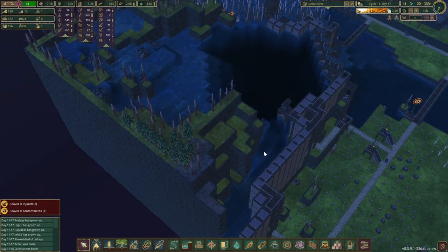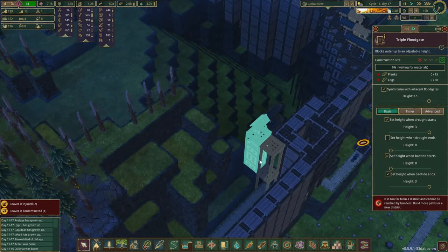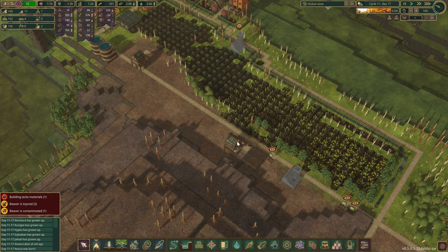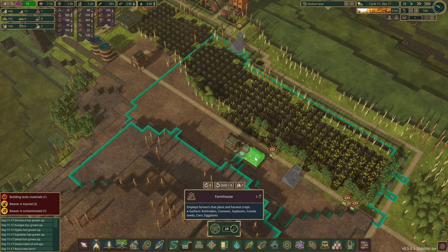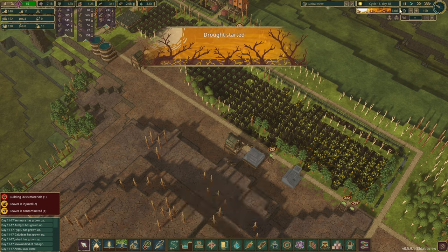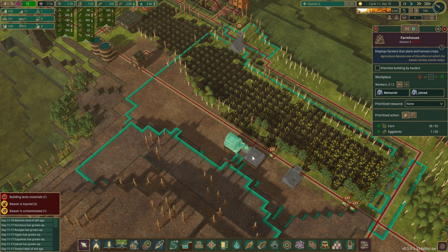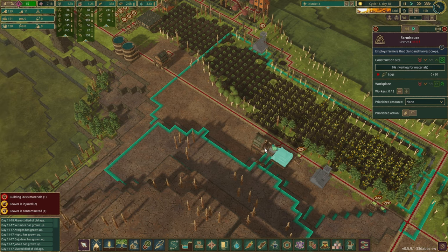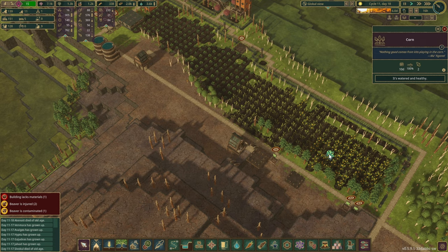We've got 0.3 days left, so we're not going to be able to construct everything. Our food numbers are pretty low, so we're going to have to make some changes. The trout has started - six days, so that's not too bad. I'm sure we can survive that. Our next priority: let's get this farm done, highest priority, and we are going to have some workers in here as well.